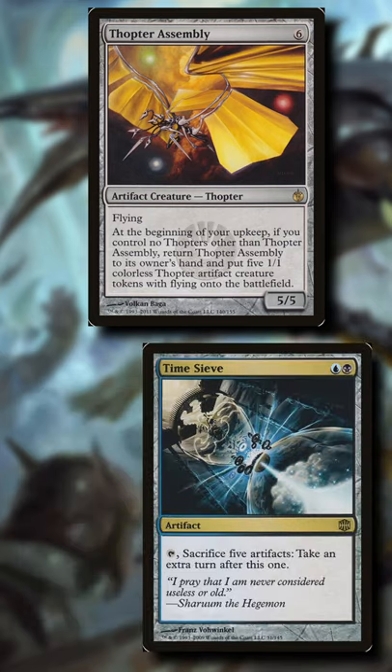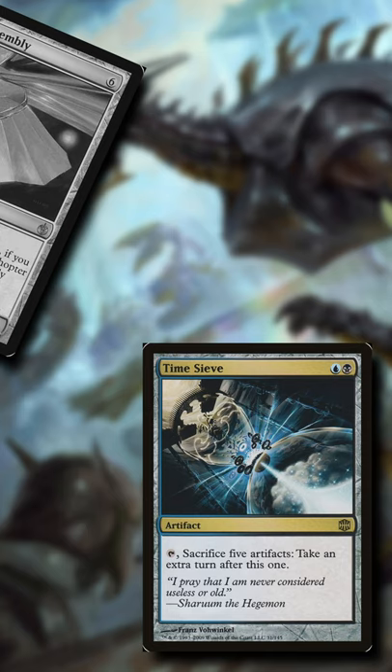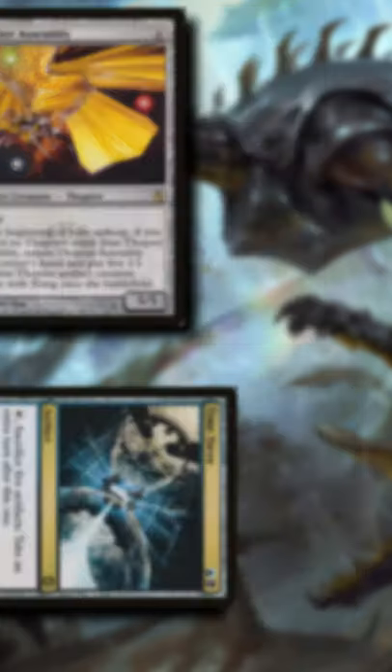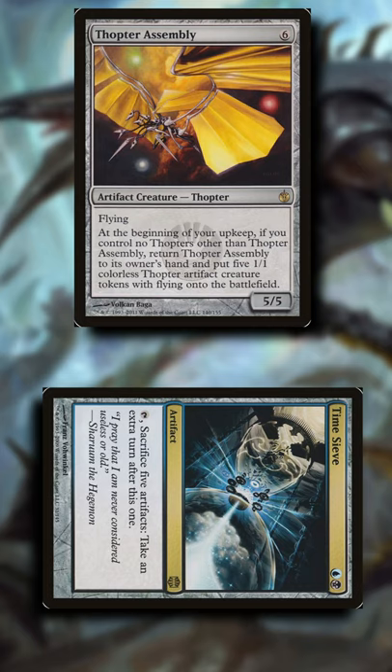During your additional turn, repeat the process of returning your Assembly to create five 1/1s, sacrifice to the Sieve for an additional turn, then recast your Assembly. This creates a loop of infinite turns so you can infinitely obliterate your opponents in this budget artifact combo.